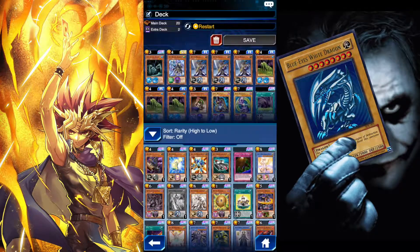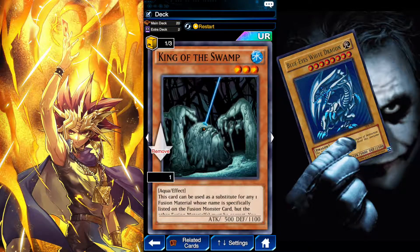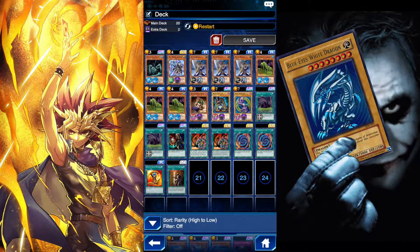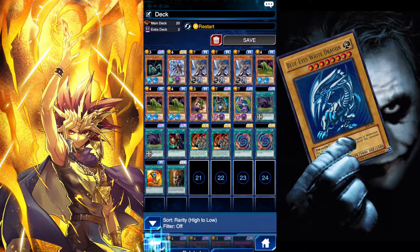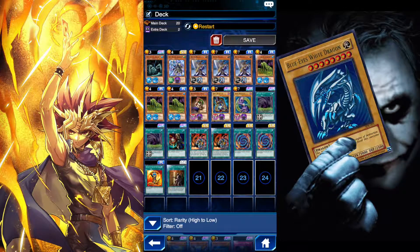You want to make sure you got Kindle Swamp in there, just in case you need a fusion card. You want to use it to summon the monster as soon as possible.